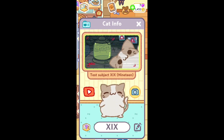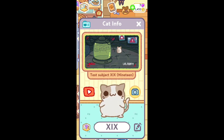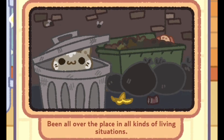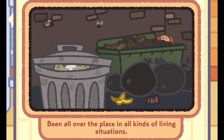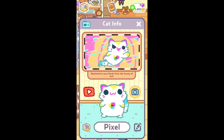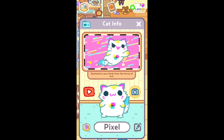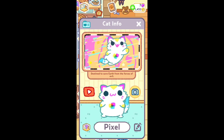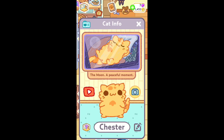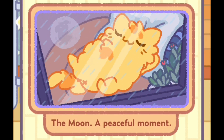And then look at this — 19. Looks like this is a homage to Android 17 and 18 of Dragon Ball, so he's the 19th one. Been all over the place in all kinds of living situations. And then look at this one: destined to save Earth from the forces of evil. Maybe Shider — if you don't know that one, look it up. The moon — a peaceful moment. I think this is the one that I love the most.